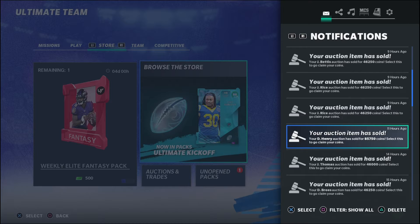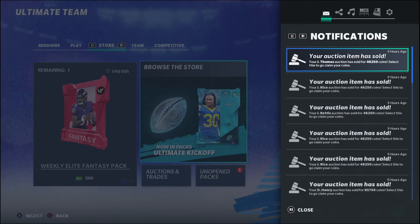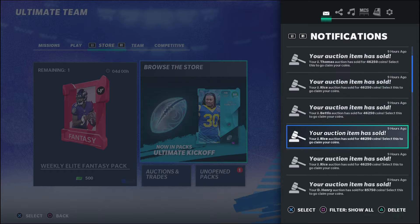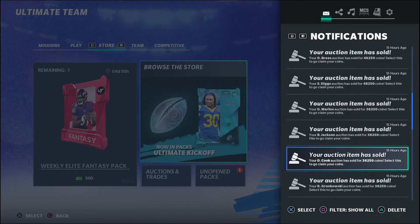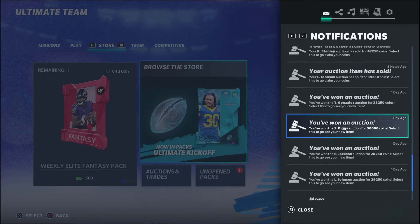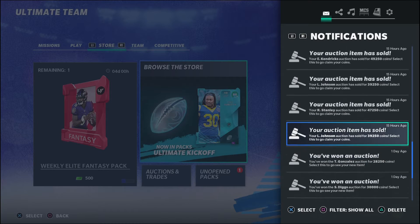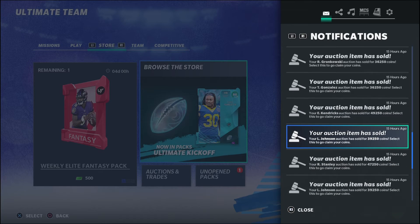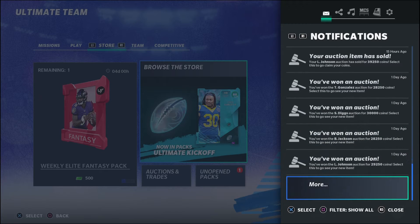Wow, that's a decent amount of profit. See every single card we had here — the Joe Thomas cards, they're all 85s. My 84 sold for 36. We can take a look at what we bought him for. Tony Gonzalez we bought for 28 and sold for 36. Lane Johnson went for a little bit more. Eric Kendricks — we sold him for 49.